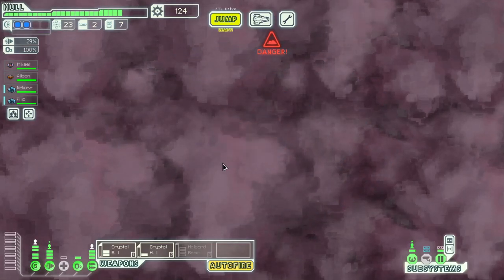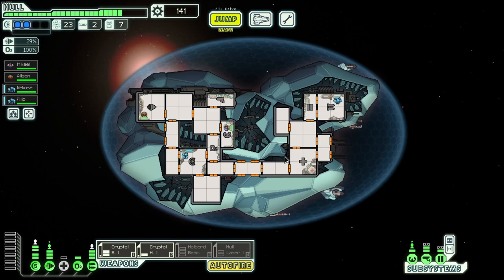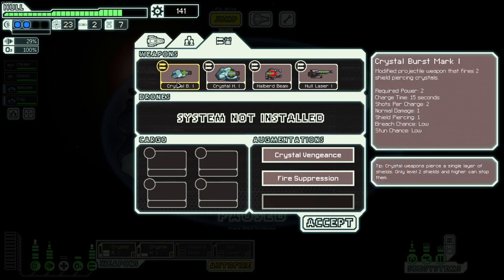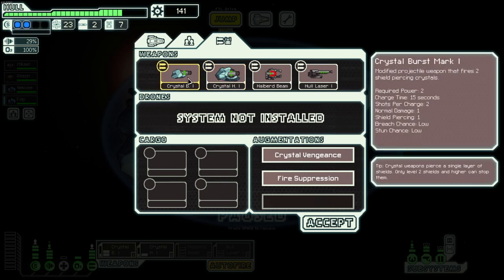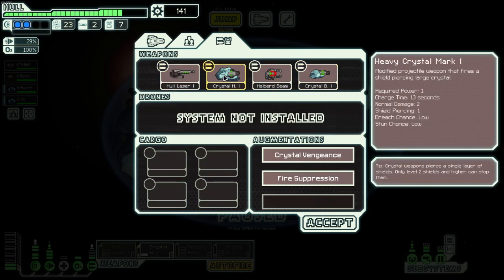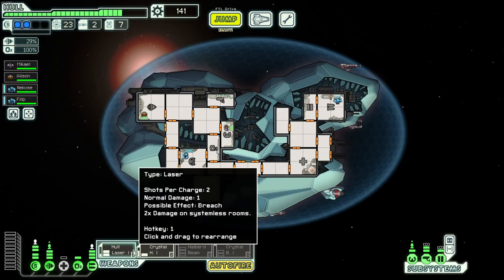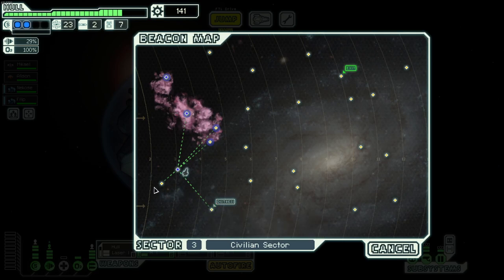Let's come down here and then go back into the nebula for one jump. Oh baby, a free Hull Smasher Laser! What is it with my channel and the hull smasher lasers? That's actually really, really huge. We could genuinely switch it out and use it instead of one of the crystal weapons for now. Having only crystal weapons with level 2 shields is kind of more difficult. I think actually using this with the crystal could be better for now — we can always switch back mid-battle anyway.